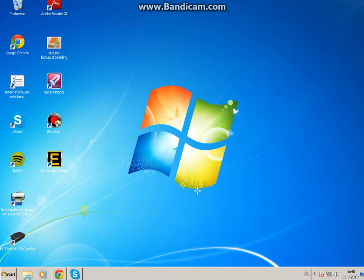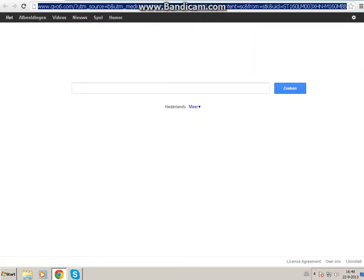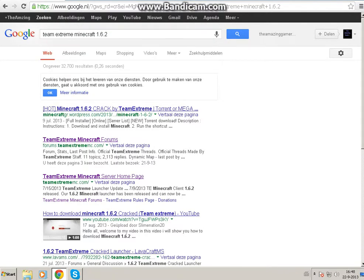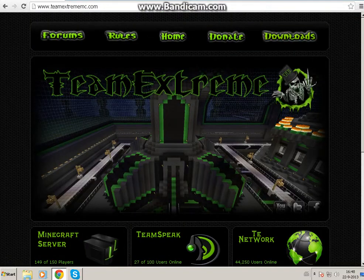First, go to Google Chrome, then search — or whatever you're using, like Yahoo or Bing. What you're going to do is search for Team Xtreme Minecraft 1.6.2. Then click on the forums link and go to the Team Xtreme home page, then wait for it to load.